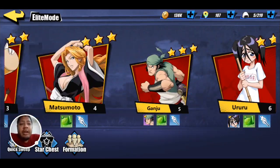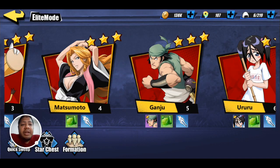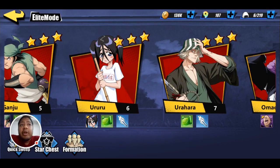Certain characters like Matsumoto only give you upgrade equipment, whereas Ganju allows you to actually collect Ganju shards, which you can use to upgrade Ganju if you have him unlocked.